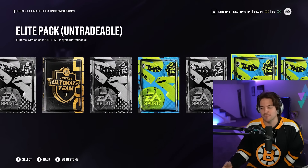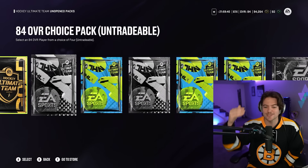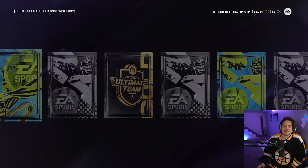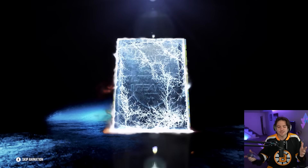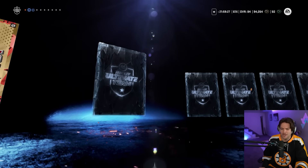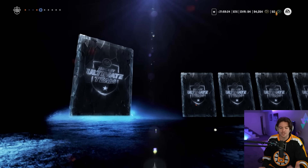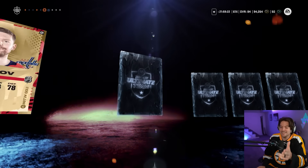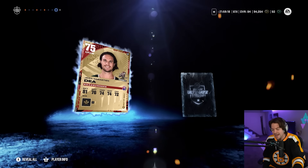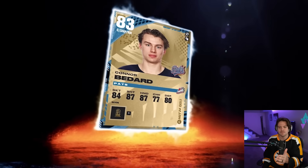Here are some of the packs we have. I'm just going to fly through these until we have enough players - sit back, relax, and hopefully we'll pull something nice. Pack number one, the premium players pack. I have yet to really have a crazy pull all year long. The best I've had is the 85 overall Eric Carlson that we got recently. I want to get one of the big MSPs, 88 plus. Conor Bedard - welcome to the team! We'll take that.